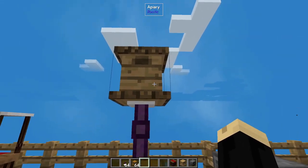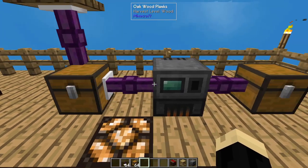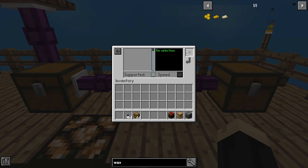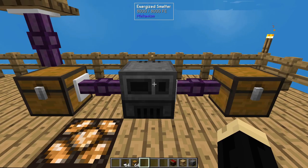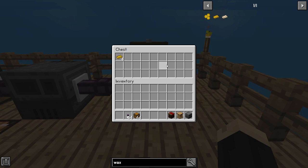If for some reason this starts producing honeycomb faster than it's smelting, you'll have extra build up in the chest. You can also go into your smelter's upgrades option and add some speed upgrades, up to eight of those, and eight power upgrades, so that it goes faster and uses less RF per tick. But as you can see, our beeswax is building up.